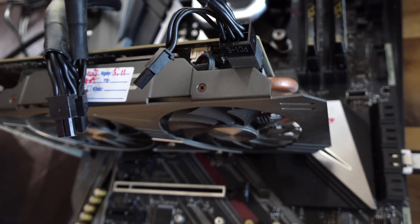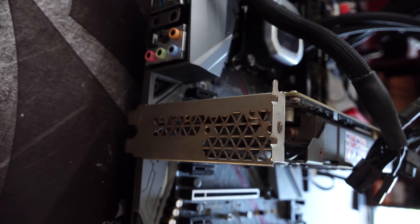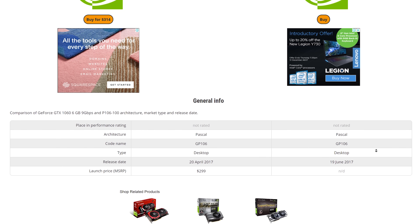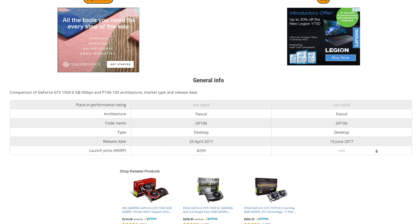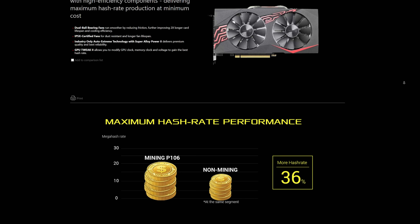Here it is right here. This is Nvidia's P106 graphics card that was made specifically for cryptocurrency mining. The reason why cryptocurrency miners wanted to buy these up was because they were cheaper than the gaming graphics card variants, the GTX 1060 6 gigabytes. Not only that, from the factory they had a pre-optimized BIOS for cryptocurrency mining, which made it more efficient, plus it was cheaper.